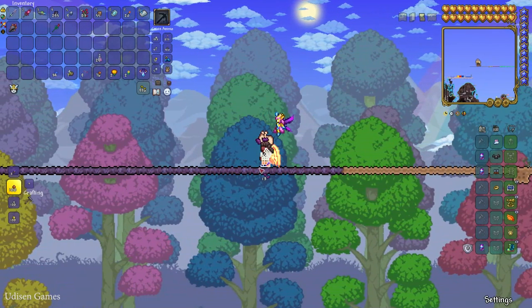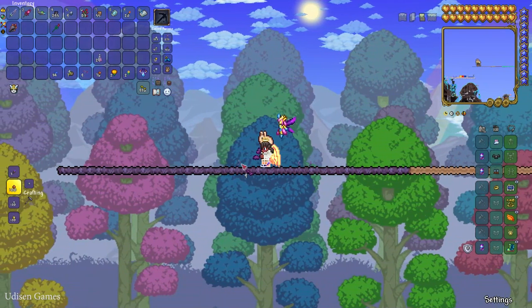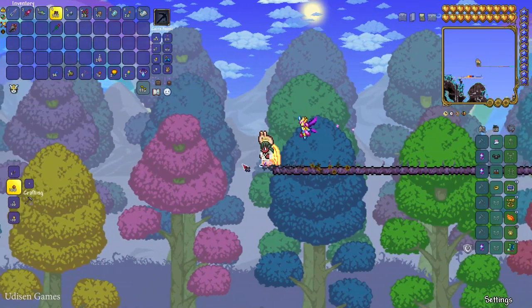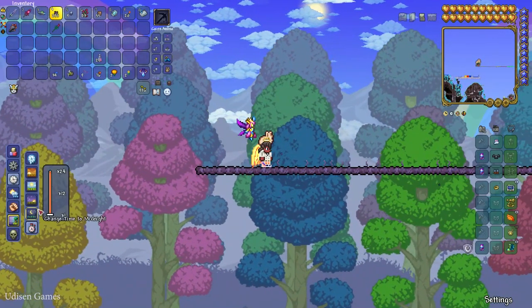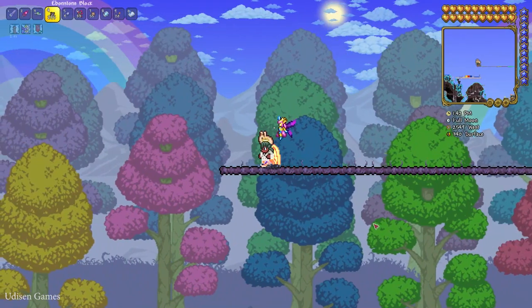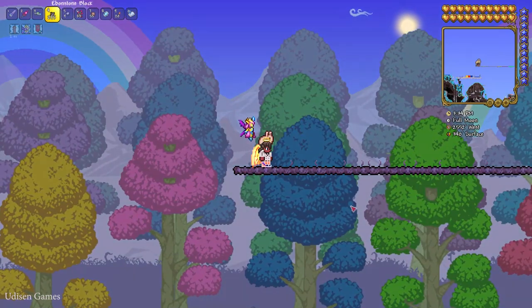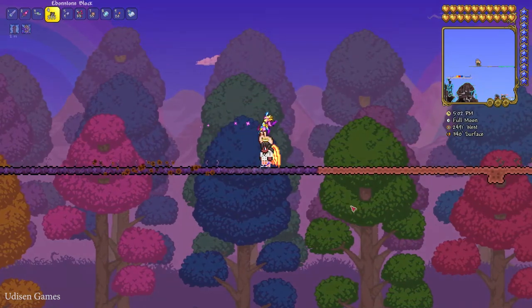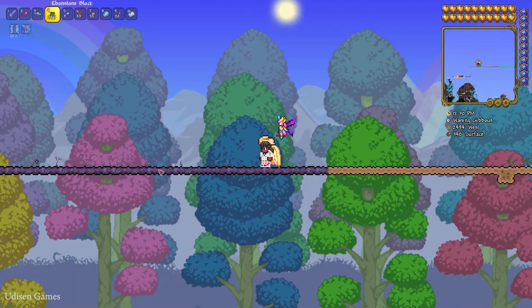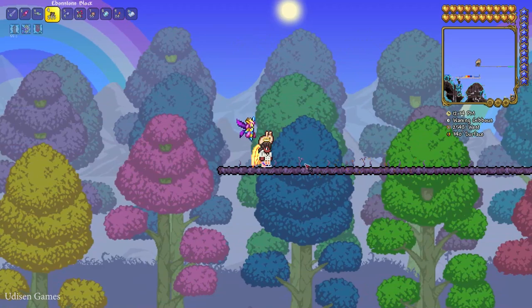Option number three: place Ebonstone blocks, use a Deathweed seed, and place the seed like so, then wait for the Deathweed to grow up. I'll speed up time. I believe it only grows at night. Let me test — yes, as you can see it does work properly.